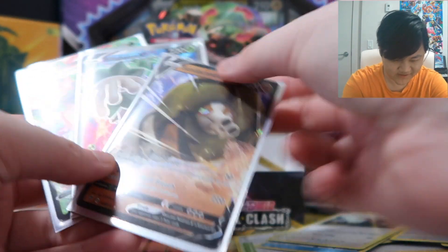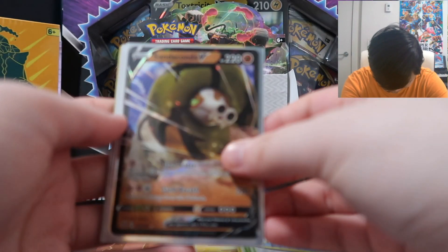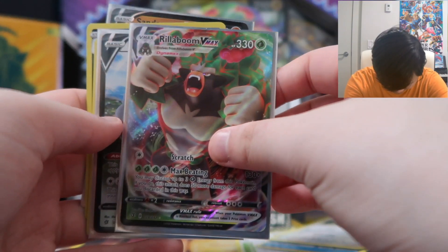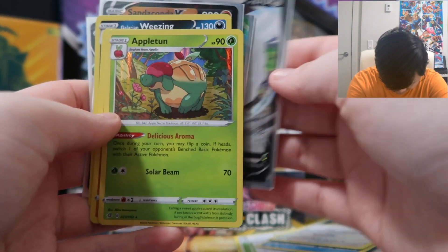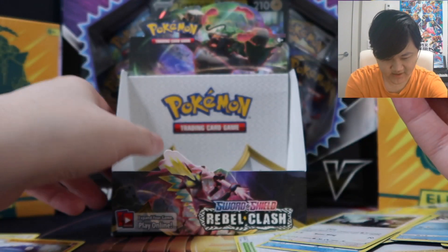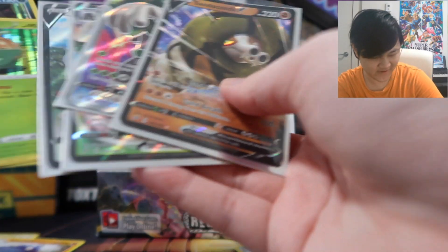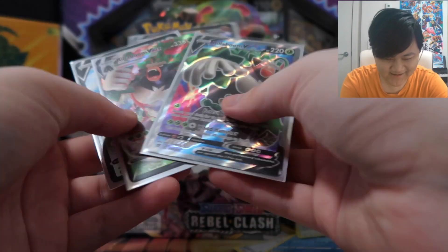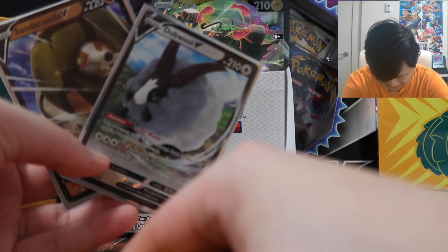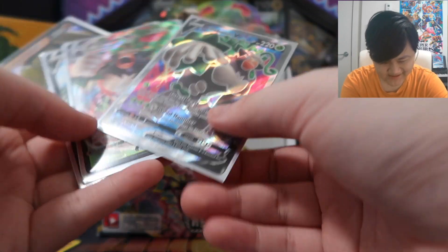I don't know if this one's better than Part 2, but it's definitely better than Part 1. I'll take this. Starting with the Sanaconda V, then we got Full Art Rillaboom V, Rillaboom VMAX — double V — Holo Appletun, Holo Sirfetch'd, and Holo Galarian Weezing. That's our first booster box — all empty and full of happiness. Those last two packs came in clutch, man. If we didn't get these two, not gonna lie, I would be disappointed with only those two Vs.